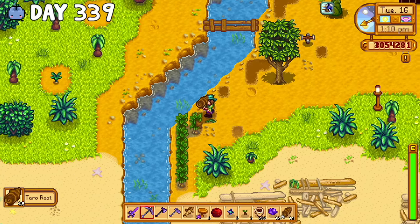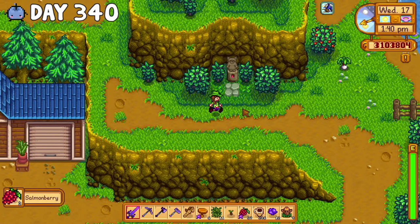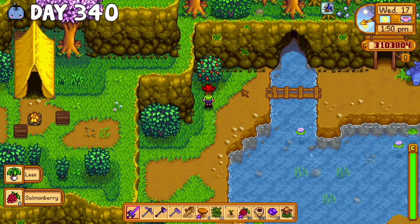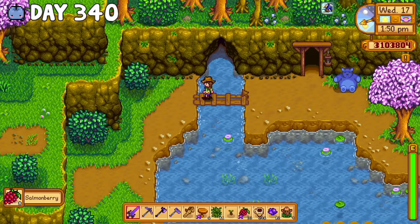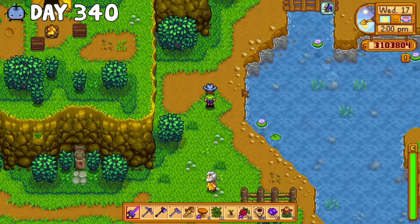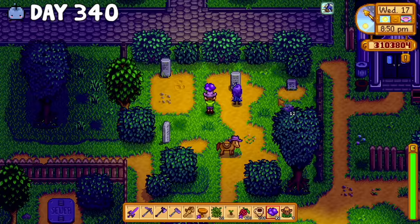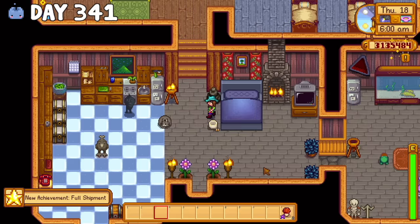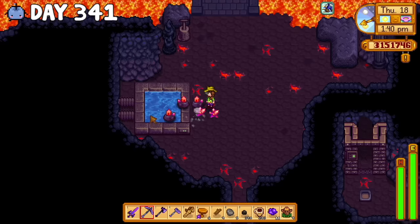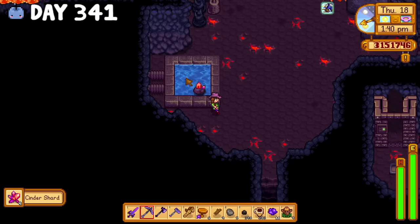After harvesting some island crops, I adventured in Skull Caverns for the rest of the night. For pretty much the entirety of day 340, I literally ran around town just collecting salmonberries and trying to find Abigail. I went on the mountain, I went in Robin's house near the wizard tower, but I just could not find her anywhere. Finally I found her, just standing there being creepy. I also shipped the tulip and the kale that I had grown, so when I woke up the next morning I got the full shipment achievement. I also found a very odd cinder shard that had glitched into the center of the water.